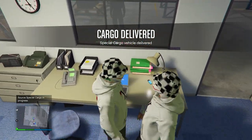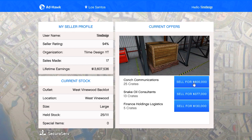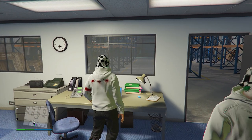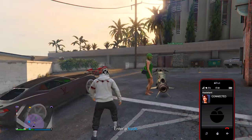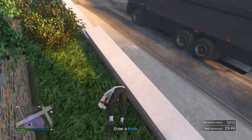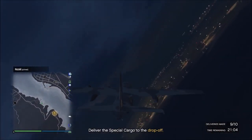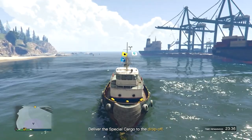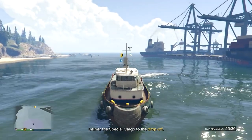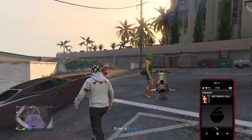Once you've gathered enough cargo, sell it using a laptop connected to the Ad-Hawk website, located on a table near the warehouse entrance. When selling, you can sell 20%, 50%, or 100% of your warehouse goods. You have 30 minutes to transport all the goods. There are three choices for selling: by air using the Cuban 800 or Titan; by water using a tugboat; or by land using one of the three Brickades.